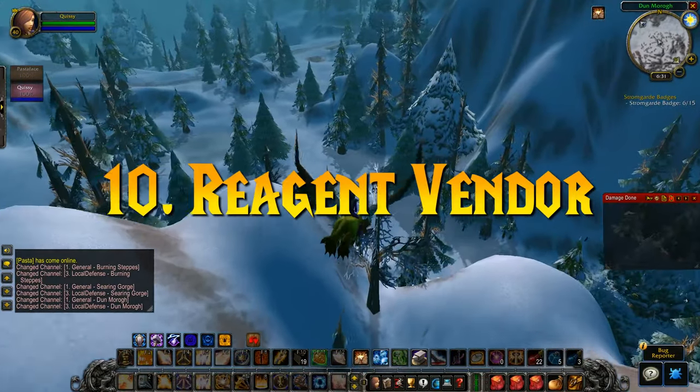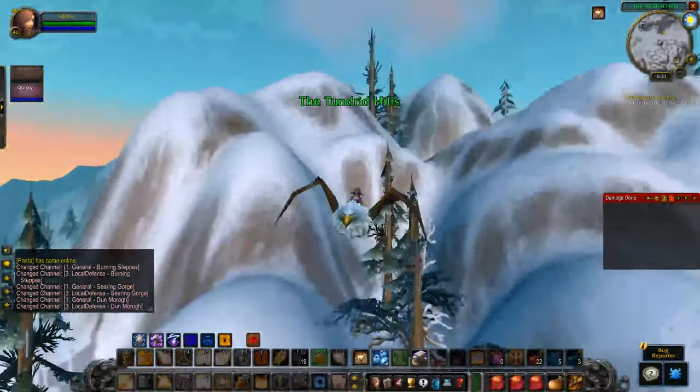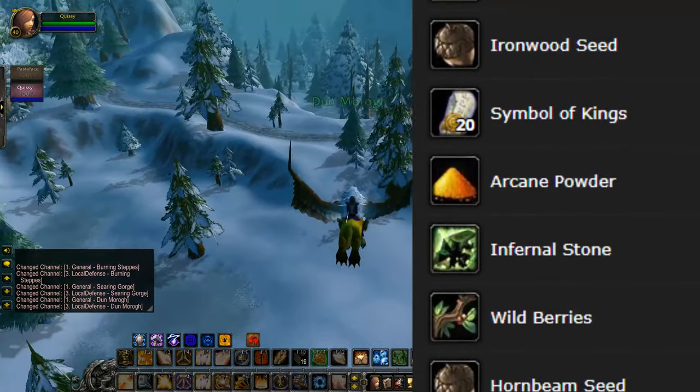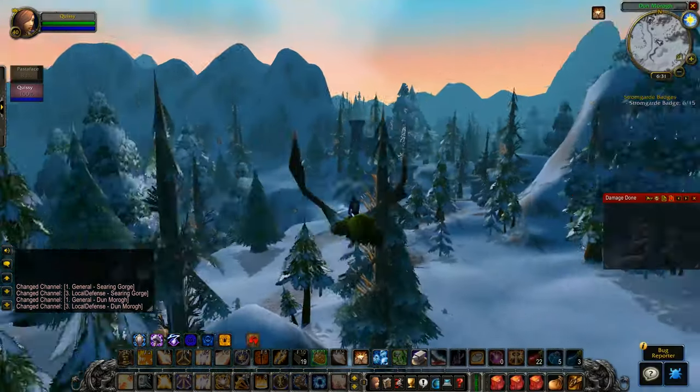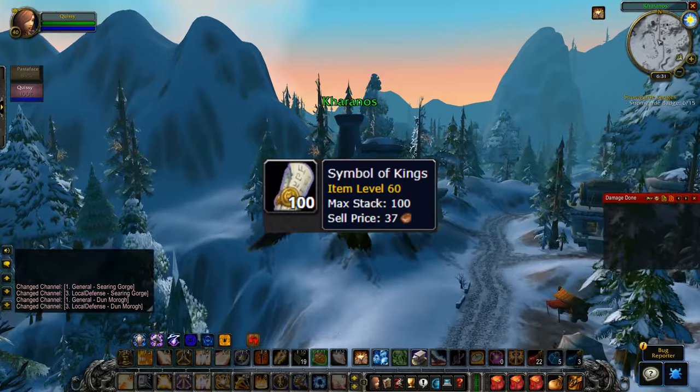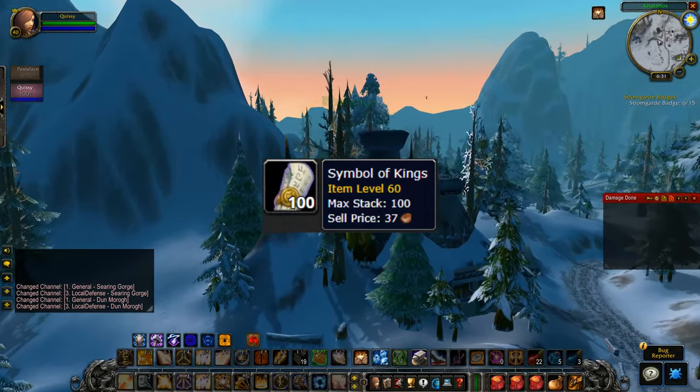Number 10: Reagent vendors are absolutely NPCs of interest in Classic. Make sure you're aware of where all the reagent vendors are in your main cities. Certain abilities require a reagent — an item in your bag to cast. For example, for a paladin to cast a greater blessing, they need a Symbol of Kings, which could only be purchased at a reagent vendor.